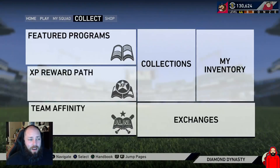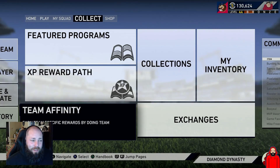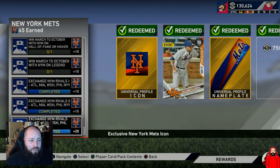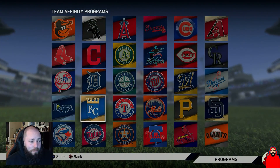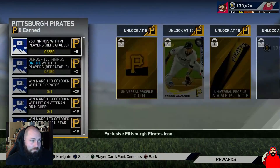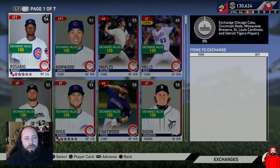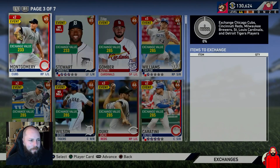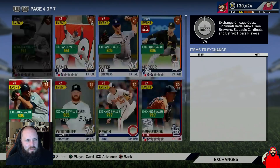You also get stars for the First Inning Program and XP as well, so it's not a waste at all. Now, how do you do the exchanges the best possible way? You could just exchange random cards from your binder. What you'll notice is every team has cards you can exchange from their division — for example, for the Pirates you can do Cubs, Reds, Brewers, Cardinals, or Tigers. But exchanging commons and bronzes is not the move — they sell for too much and don't give enough exchange value.